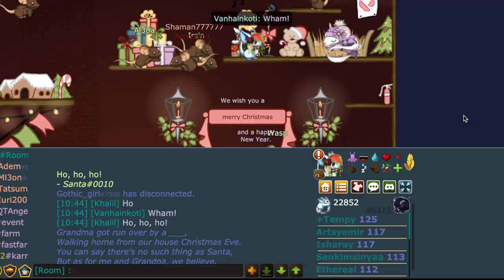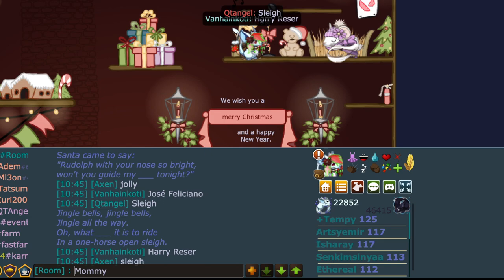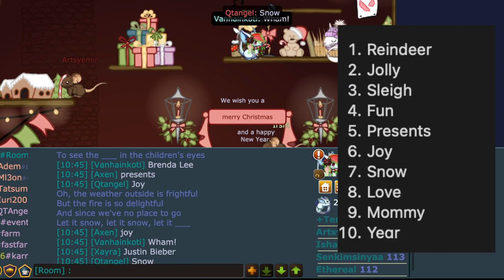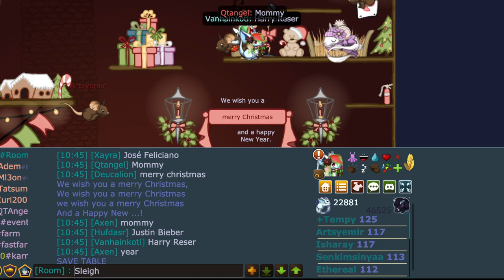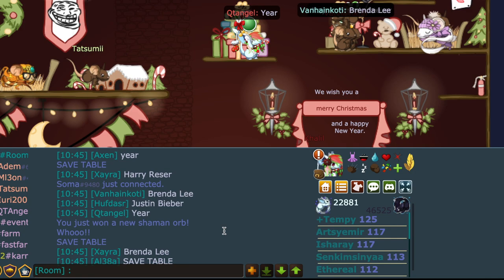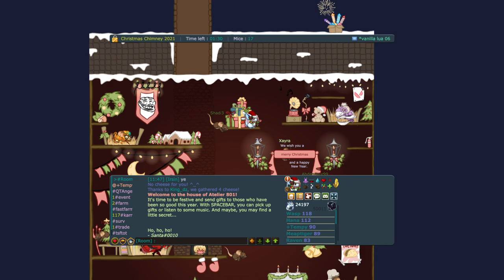Stage three is similar to music stage one: press spacebar at the music box and it gives you song lyrics with a blank to fill in, then press spacebar for the next one — 10 times total. The 10 words in order are: reindeer, jolly, sleigh, fun, presents, joy, snow, love, mommy, and year. As soon as you get the last one, you'll get the orb. You can do the badge and orb prizes in any order once inside the house.